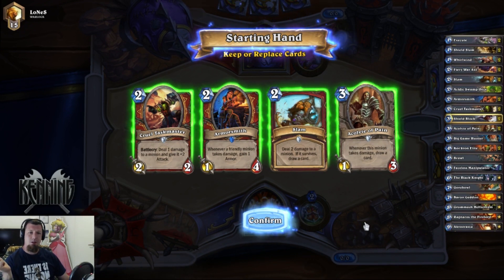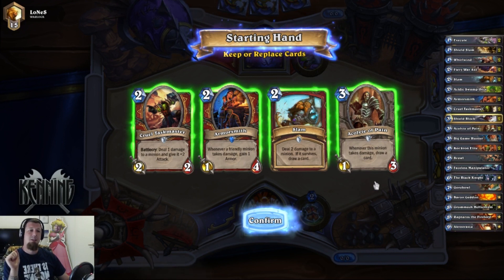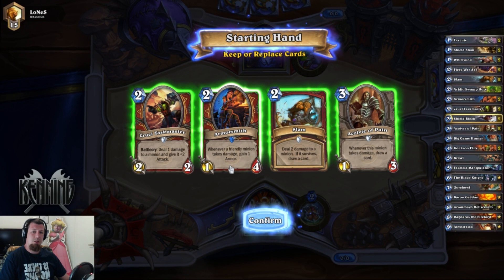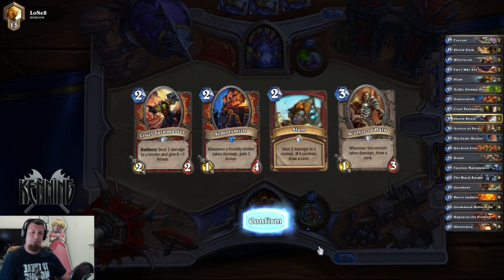This is a pretty good start, actually — probably one of the most optimal starts you're going to get against an aggro deck. So let's hope it's not a handlock. Things like Acolyte of Pain for card draw. Slam, although it's good for card draw, can also be used as removal. Armorsmith is good because we need to stack armor, and Cruel Taskmaster again for removal.